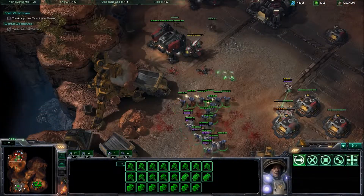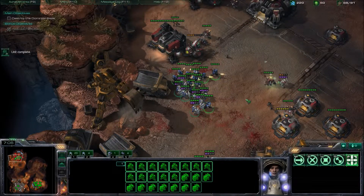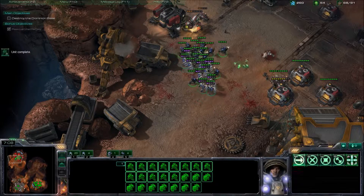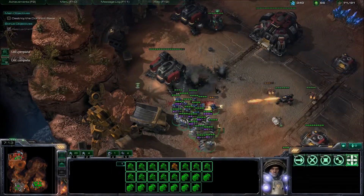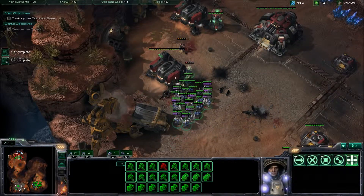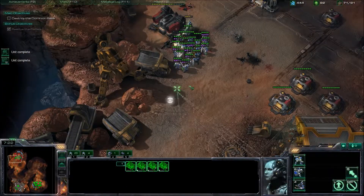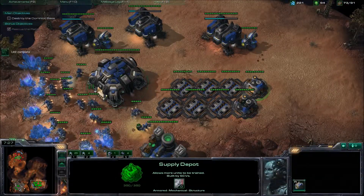Once you clear the Marines and medics, try to stay away from the right side where there's a siege tank. Focus down the barracks and maybe the supply depots, or whatever units come your way. Once you have enough Marines, go ahead and kill the siege tank.